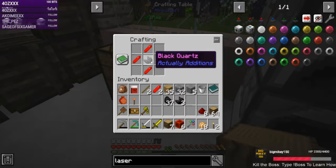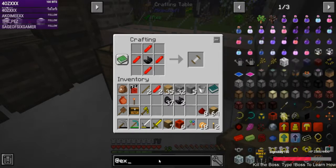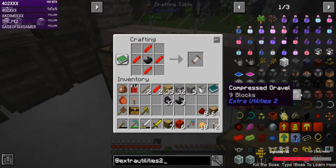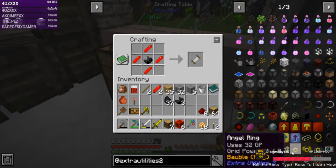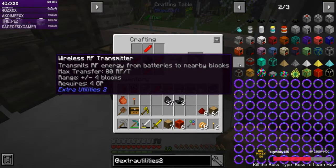Extra Utilities 2 wireless power — I forgot about that! Is that easy to get? We need to start with the resonator and it uses GP. That was something I got sidetracked on. We don't have any chunk loading right now because something was causing a memory leak, so having an angel ring is only useful if we're in range of the GP generators. We need to figure out a different method for flight.